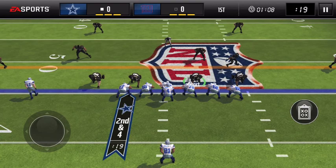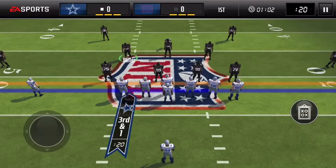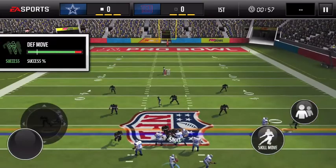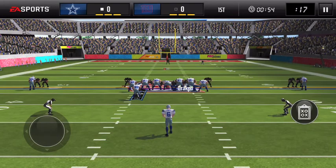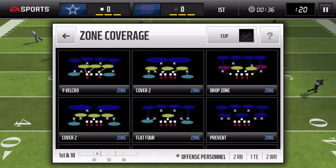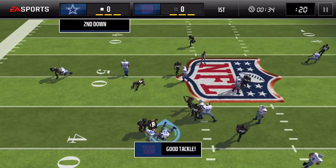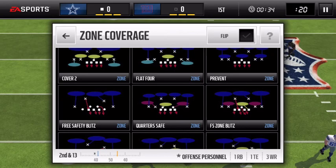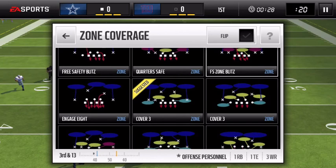Oh, big hit right there from Kawan Short! The problem with the defensive tackle position is it's very hard to actually get a sack, but dude he is strong as hell — you see that defensive shove? That was all Kawan Short, baby. He's gonna be the main defensive tackle. Dude, they're bullying their way through right there. When I swipe down, he is able to — oh what a beast! Did you see that? Short just pushed off the O-lineman and got himself a tackle on Zeke. Short is a monster!